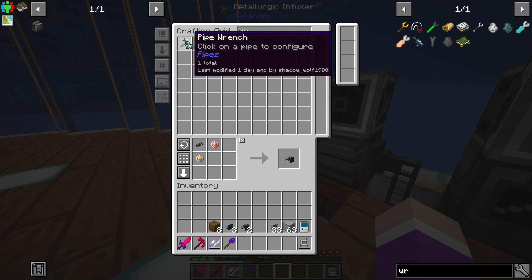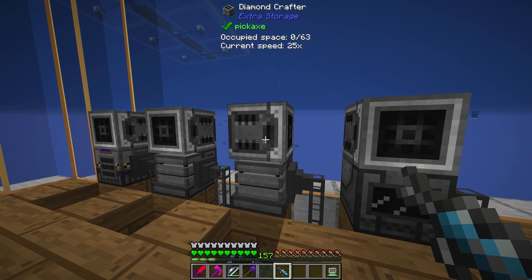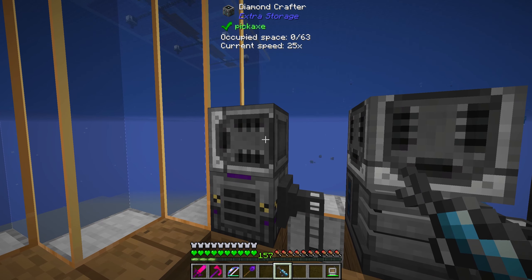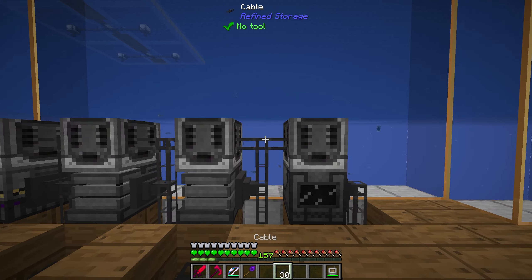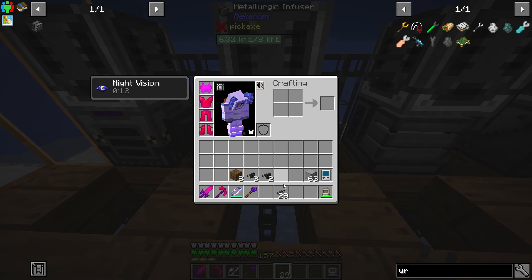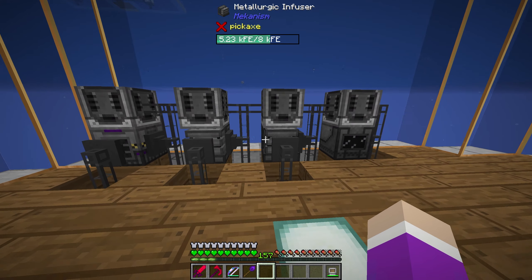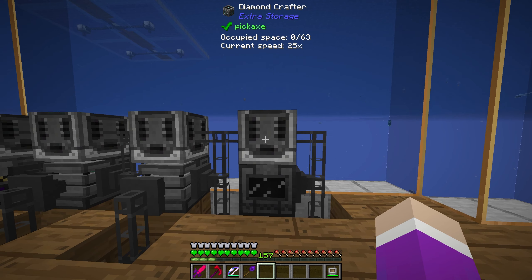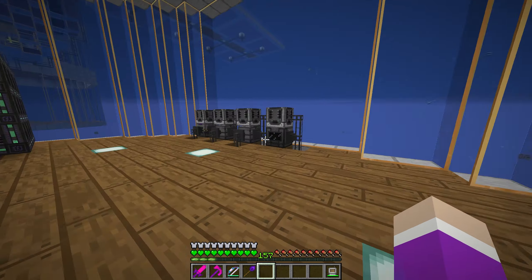Now I need to put the crafters on top and make them point the right way. I'll just place them and use the wrench from the mod to rotate them down — one, two, three. I can run a cable up like this and hook them into the system. The exporters will go on the front here, but they're not turning on with blue — I may have forgotten to connect something.